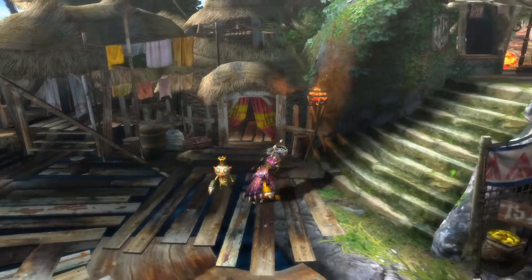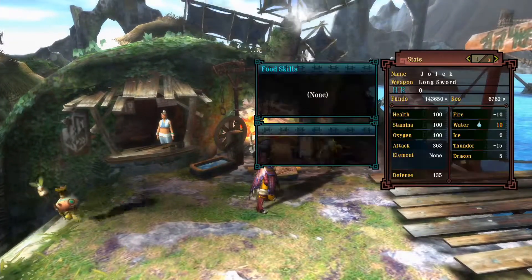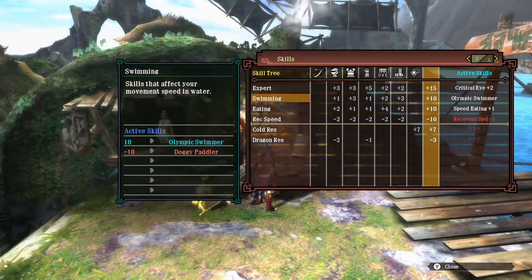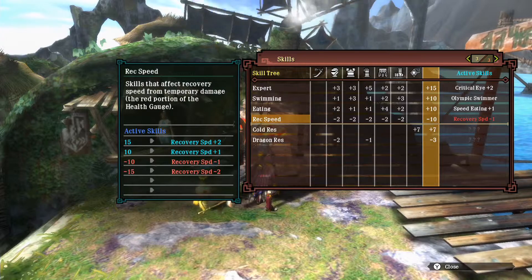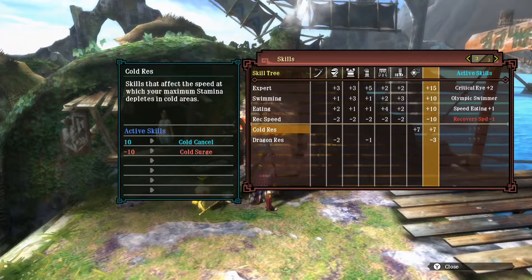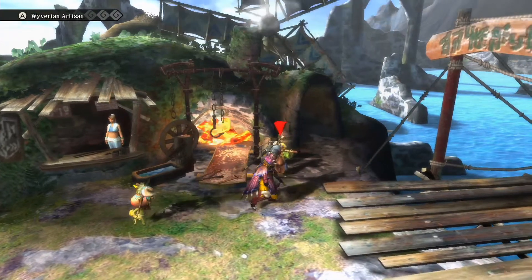Armor-wise, it's the same setup as in the previous episode. I have the Critical Eye Plus Two, and none of the other skills are of any particular use. I still have the Cold Resistance Talisman but I'm lacking slots to activate the Cold Resistance.